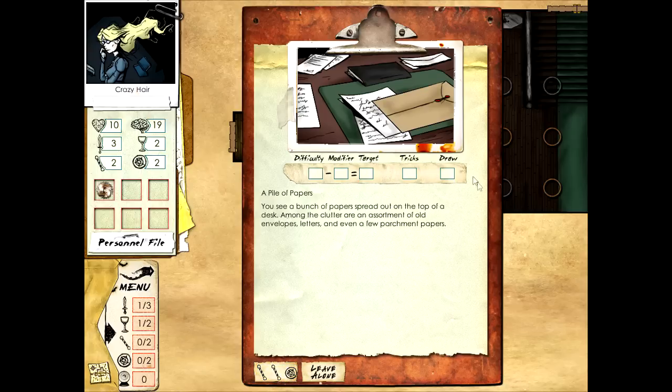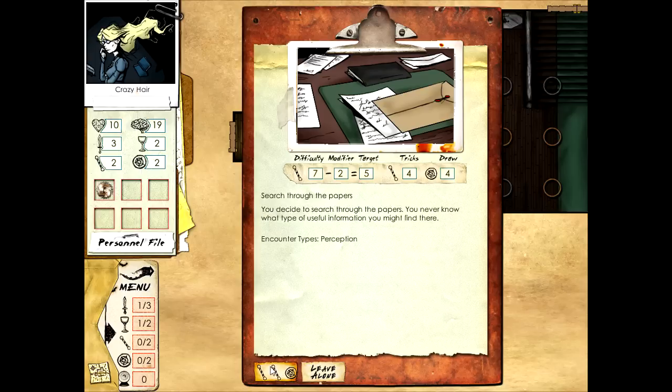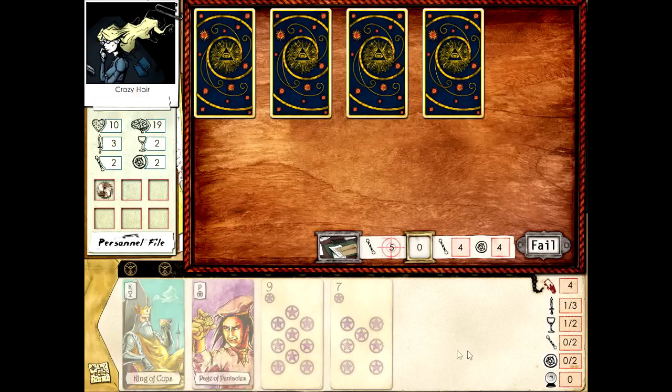This is a perception challenge. There are two choices and you can also leave it alone. The choice you take tells you how difficult it's going to be - this is difficulty seven, with a minus modifier two equaling target five, which is medium difficulty. There are four tricks and four draws. Once you click and choose to play the challenge, you go into this mode with the tarot cards.